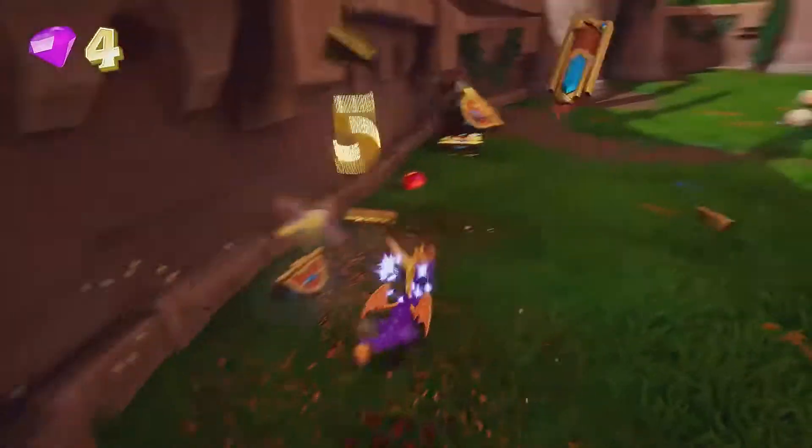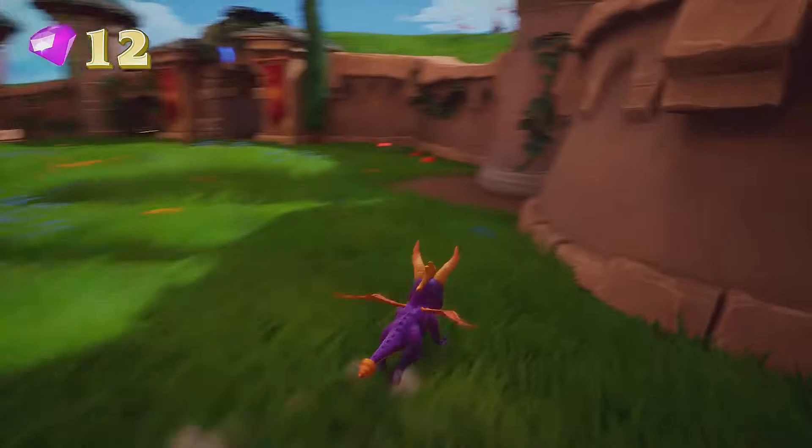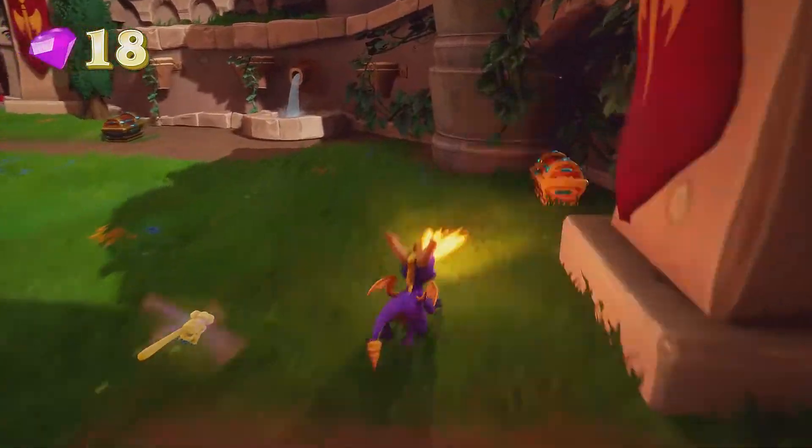For now let's get these chests with the gems first in this section of the level. The red ones are hard to see on the side. Those are the ram enemies.